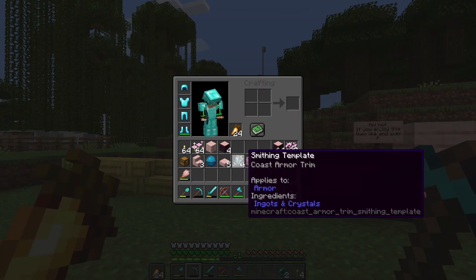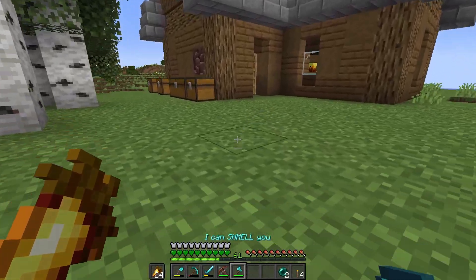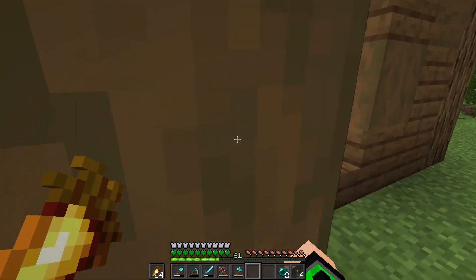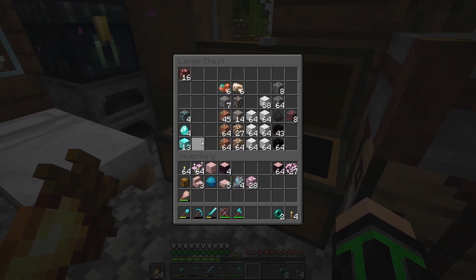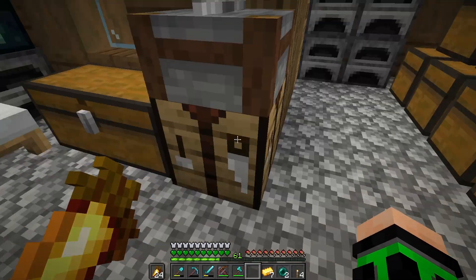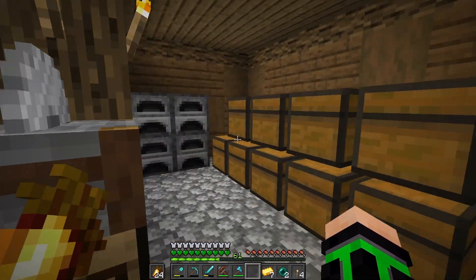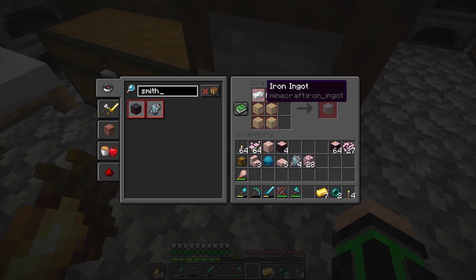Let's go ahead and get the trim applied to our armor. I wonder what looks good — there's no pink. Maybe gold usually looks good with armor, but with diamond I found some nuggets so I used nuggets instead. How do you make a smithing table — iron ingots?